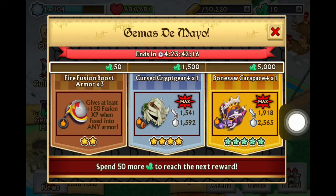There's also news: we got the gems — the Mayo, I don't know why that name, but it doesn't really matter. We got three fire boost, fusion boost armor, the cursed crypt gear, and the bone saw carapace, which has a lot of defense but not a lot of attack.